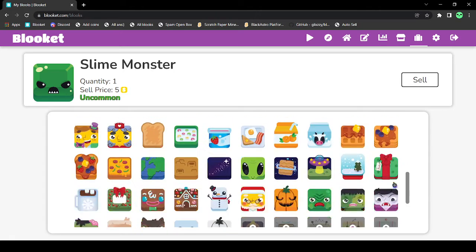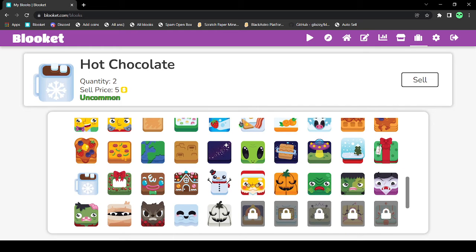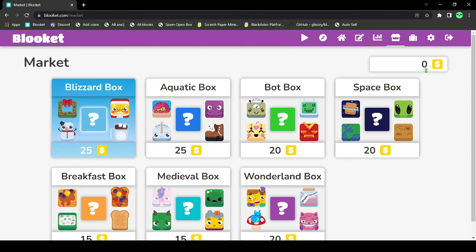Now I'm just gonna sell the other guys. Let's see how they gift. Nothing. Chocolate. Yes. And now it should go back to zero.